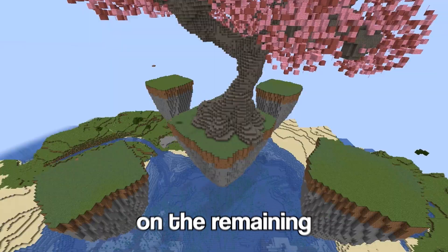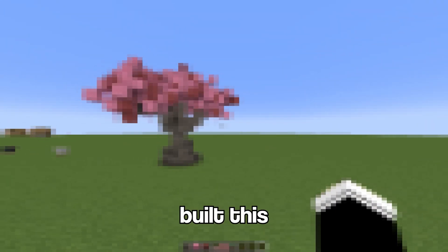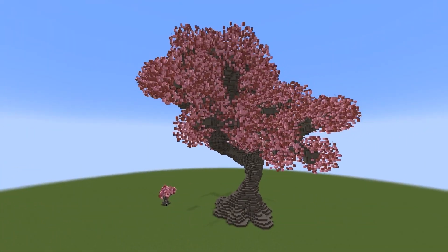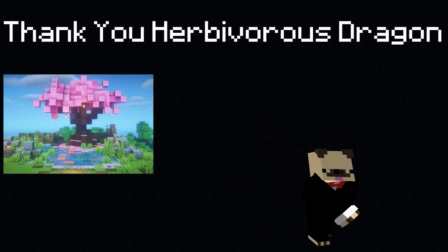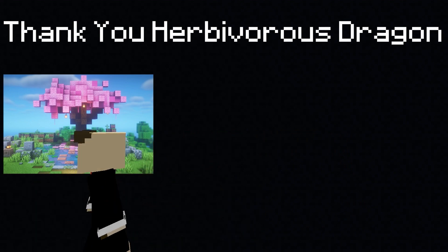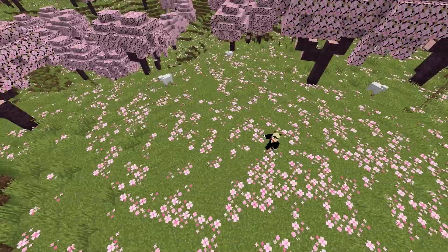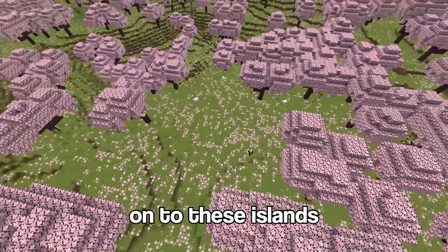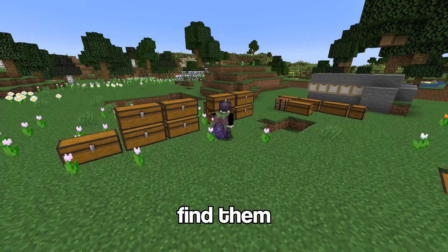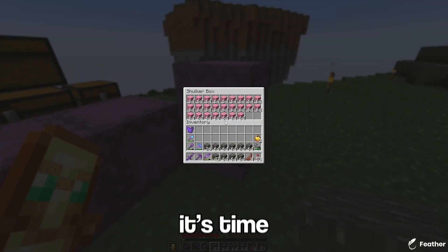Well, with the main cherry blossom island built, it's time to build the smaller cherry blossom trees on the remaining four islands. So I hopped onto creative and built this, and I think it looks pretty good — kind of like a mini version of the big tree I made. And yes, I made this tree myself. We're going to be using that tree design on all four of these islands, fitting as many as possible to make it look like a busy forest.